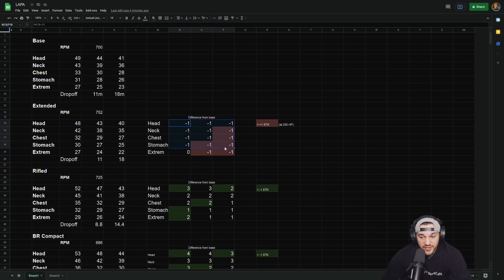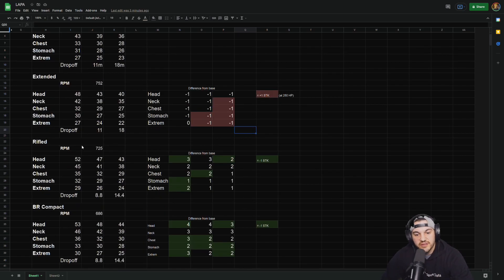Looking at the extended barrel — it basically reduces the damage by one in most places. The extended barrel increases your RPM by about 8-7% and reduces actual damage values by about one across the board. I highlighted in red which shot locations would actually increase the shots-to-kill: chest and extremities in the second damage range, and neck, chest, stomach, and extremities in the third damage range increase shots-to-kill by one at 250 health. We're also going to talk about Iron Trials health. Again, I don't really like doing this manually — we're just going to use the advanced TTK calculator.